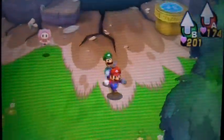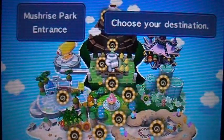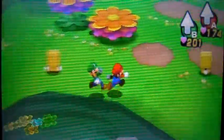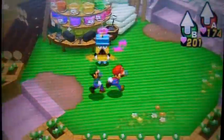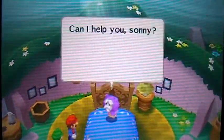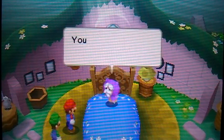Let's go talk to Eldream now. Let's use this pipe for easy convenience. Maintenance hut? We don't even have to go that far. You don't even have to cut. Let's show our rescued pillows and get our rewards.